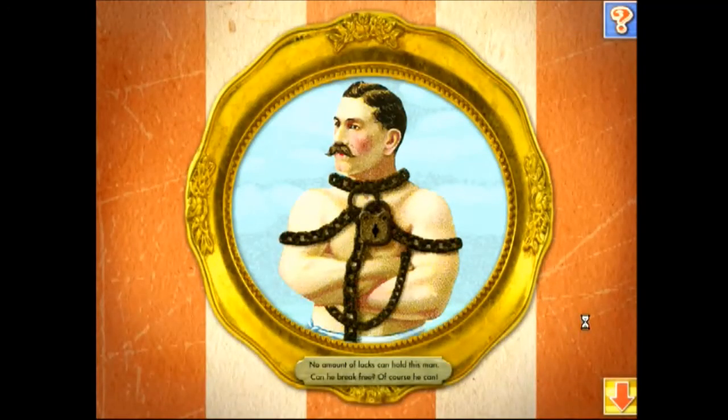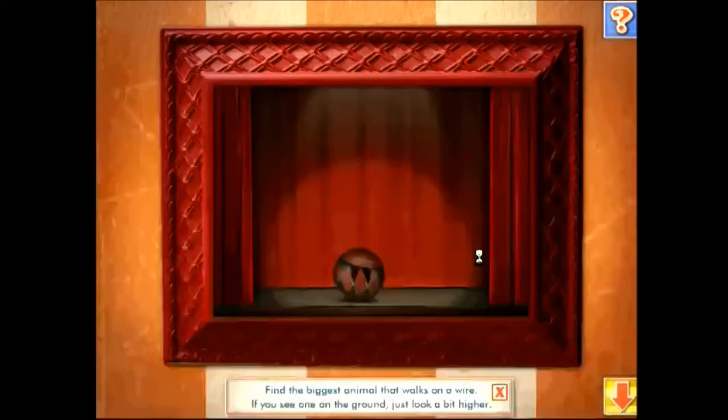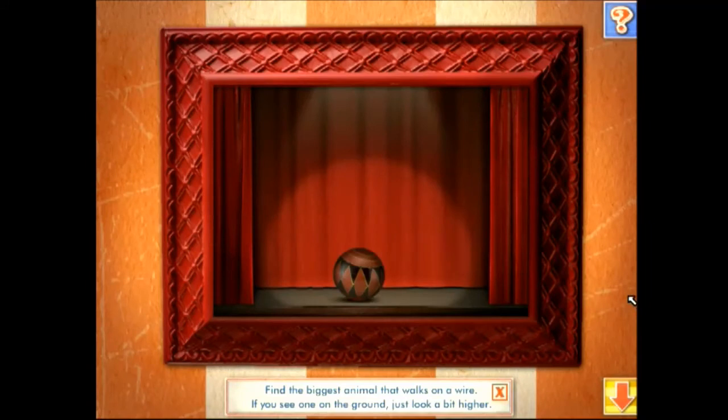No amount of locks can hold this man. Can he break free? Of course he can. Listen to the clue: find the biggest animal that walks on a wire — if you see one on the ground, just look a bit higher. Use the arrow button to go back to the carnival to find the missing object.